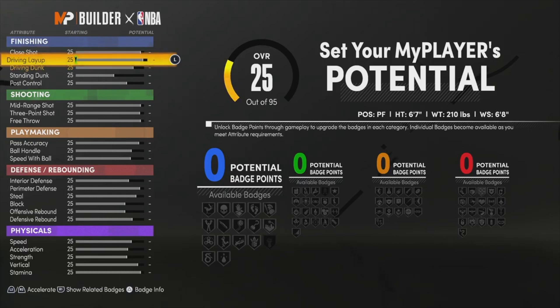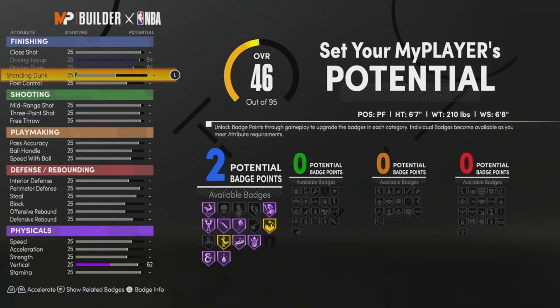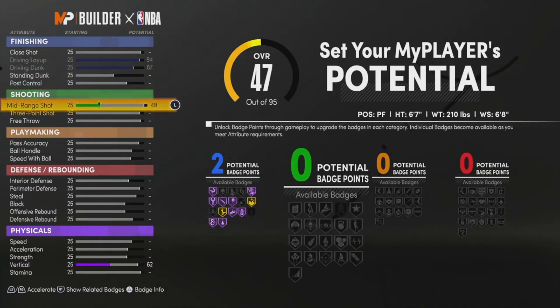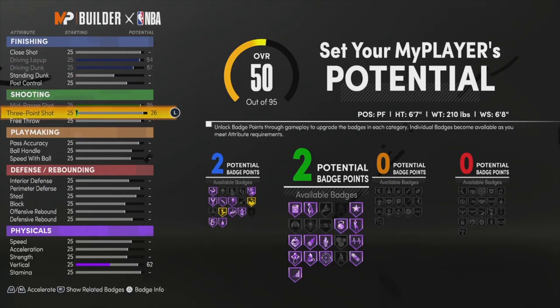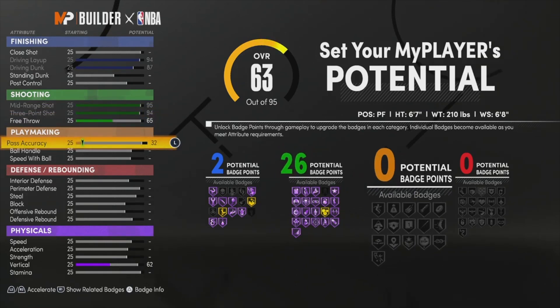Alright? This build does everything. You're going to take that layup all the way up. You're going to take the dunk all the way up. This stretch build right here, go with it, man. Mid-range shot, put it all the way up. Three-point shot, we're going to put that all the way up, of course. Free throw, stop it at 65.